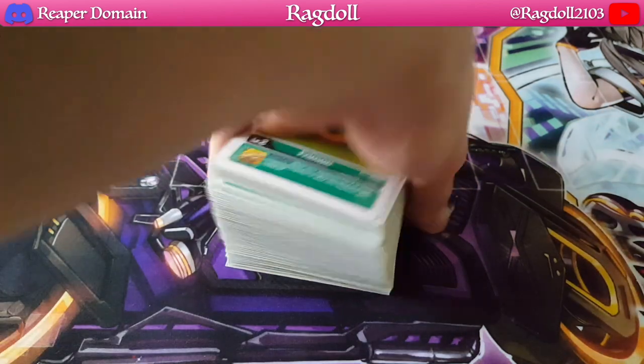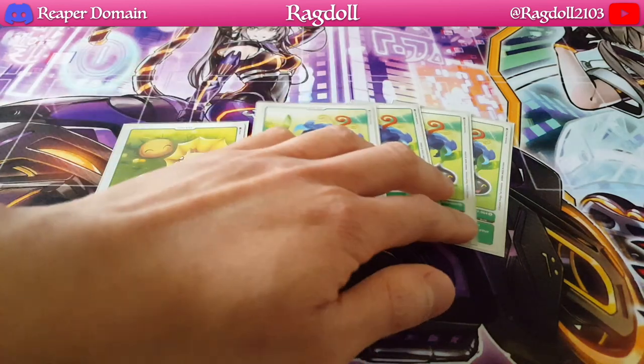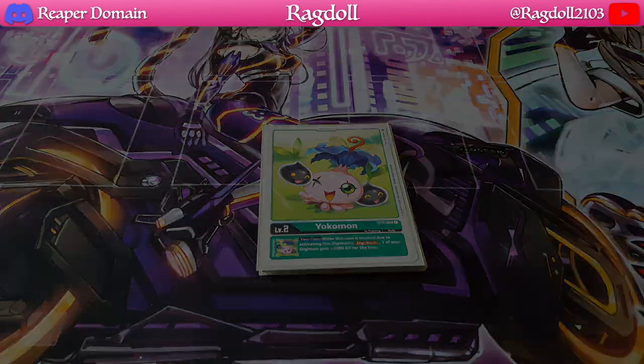Let's just get started. Right off the bat, I'm playing here the Free Mon, which is just one of the extra ones we need. But the main one I'm using here is the Yoko Mon, which essentially, if it's trashed because of Digi Burst, you get to give one of your Digimon 2000 DP for the turn. Really nice there, but as you can already guess, this deck is meant to be focused on Digi Burst. I'll explain the weakness of this deck later at the end of this deck profile, so stay till then. The whole purpose of this deck is meant to be Digi Burst.